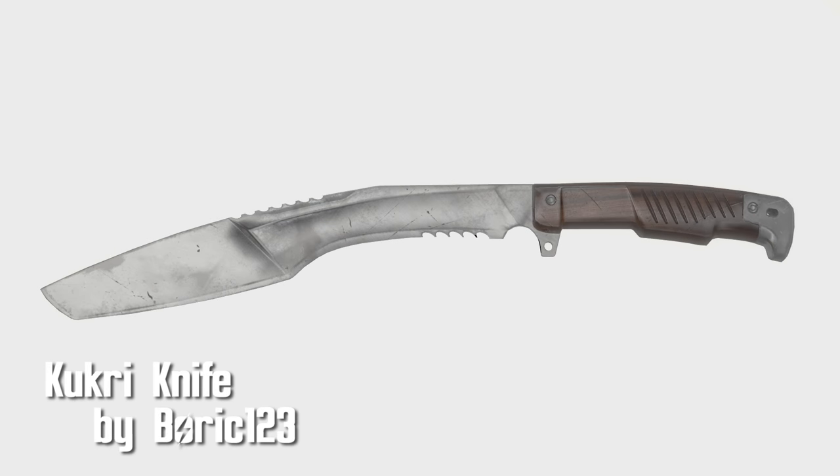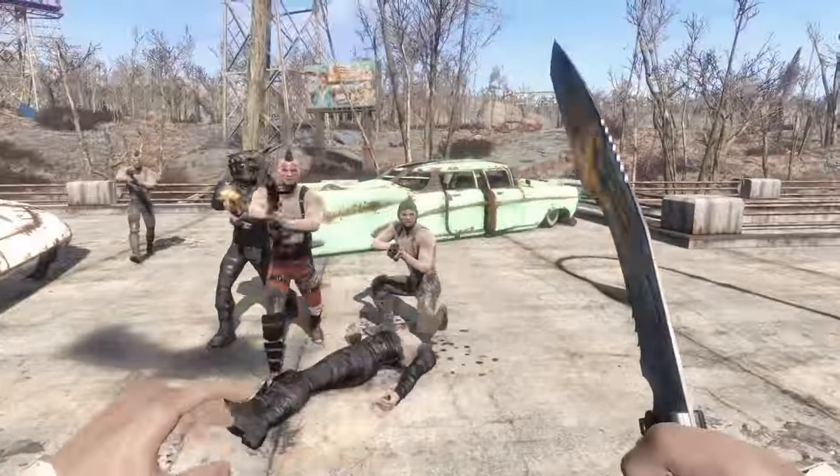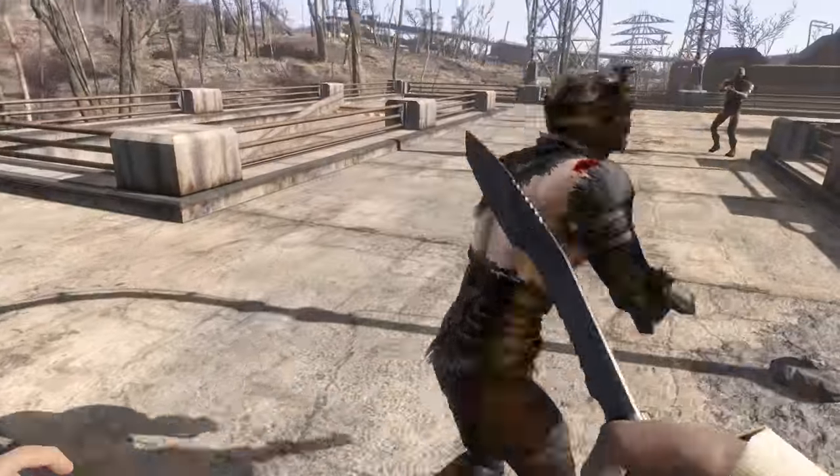First up is the Cookery Knife by Boric123. A nice little knife for stabbing or shaving, this is also Boric123's very first custom mesh and texture weapon ever created, and for a first weapon this looks pretty damn good. It comes in 2 and 4k textures, has a top damage of 33, and a swing speed of medium.